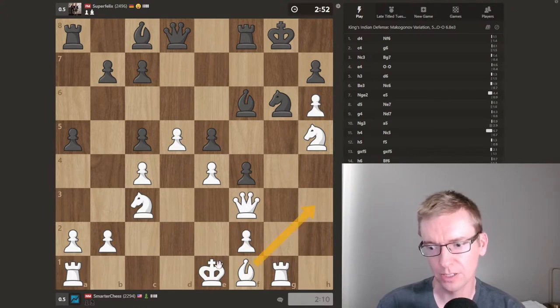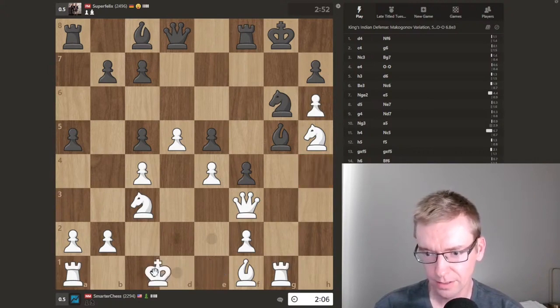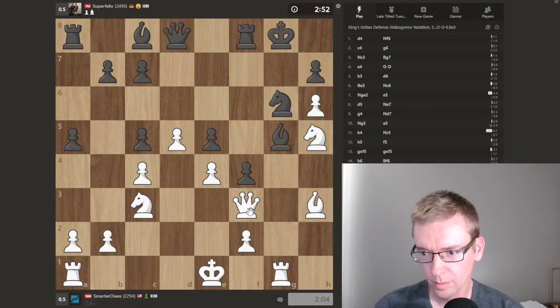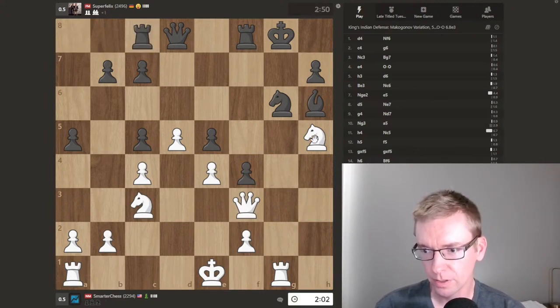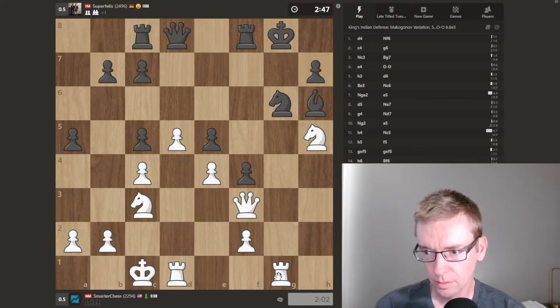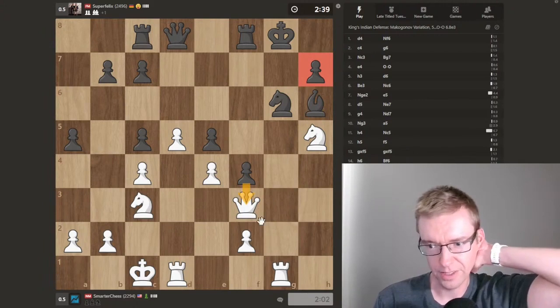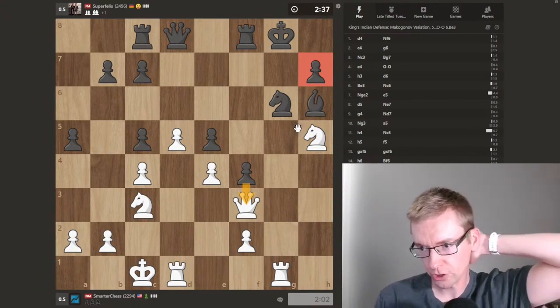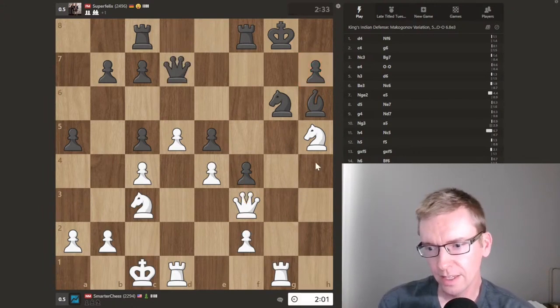I'm looking at Bishop H3, Queenside Castle. He wants the Knight out here, I think. The reason I'm going for this is that's his good Bishop, the light square Bishop — that's why I wanted this line. Now I'm going to try to double Rooks. I'm down one pawn. He's going to always look for the F4 push, F3 push, to open up his Dark Bishop. But as long as I'm ready for that, I think I have the advantage here.